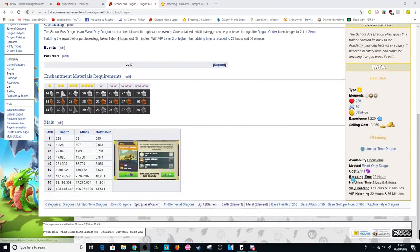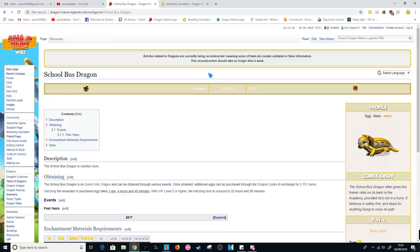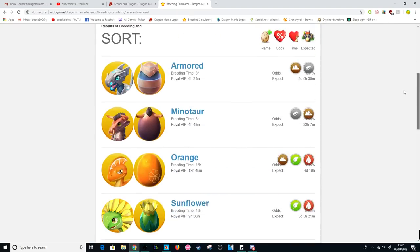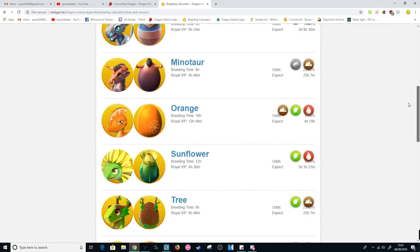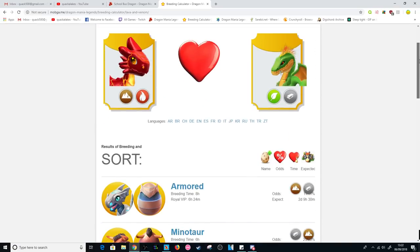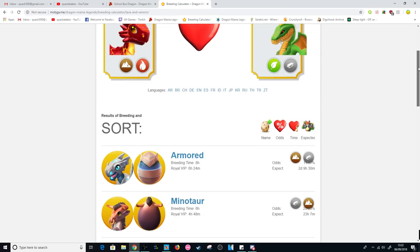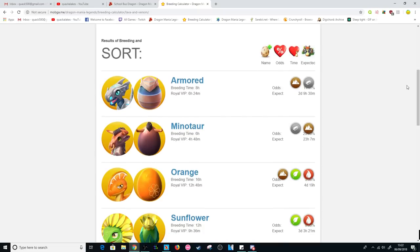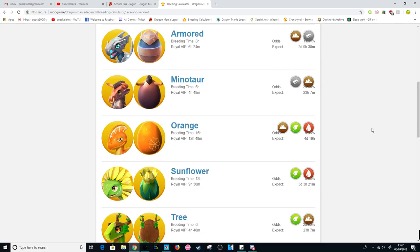Looking at this combo on the breeding calculator, we have the armored, minotaur, orange, sunflower, tree, and war dragons as other possible outcomes. Plus there's also the chance to breed the avocado dragon if you've unlocked that. So overall the combo is kind of difficult.